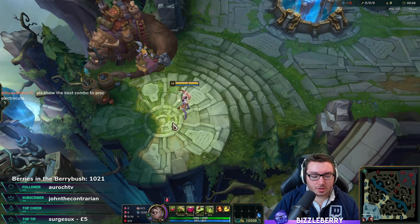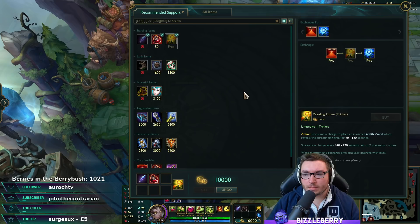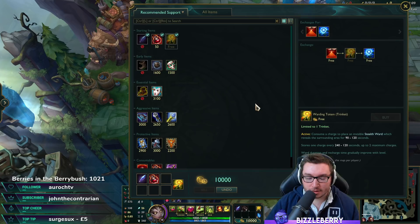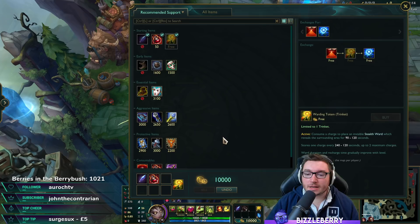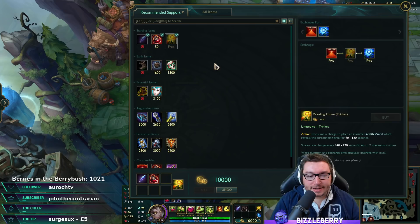Let's talk about items. On Zyra, you'll always want to start Spell Thief's Edge with two potions and a control ward. I wouldn't advise going Relic Shield — you're taking Zyra to win the lane, and the mana regen this item brings will be more than worth it over being a little safer. You shouldn't have any problem getting gold income with Spell Thief's as Zyra, even in a difficult lane.